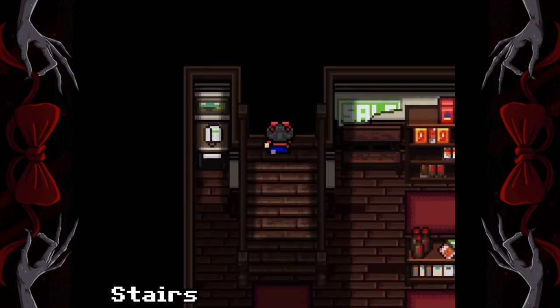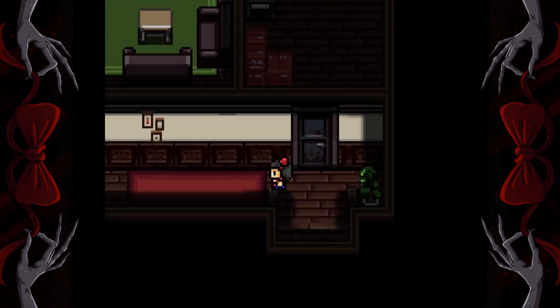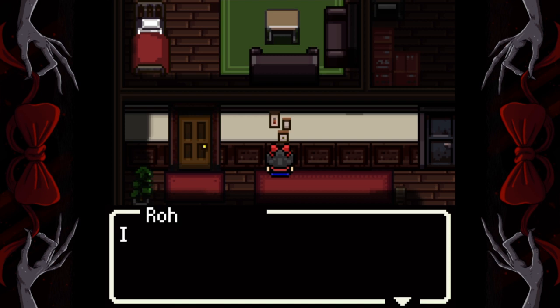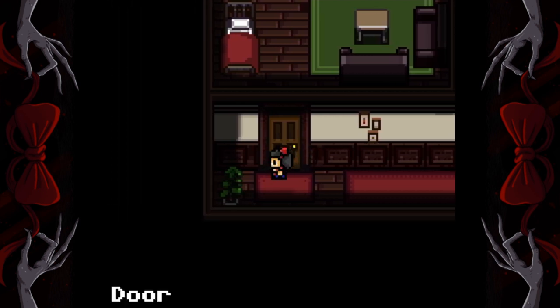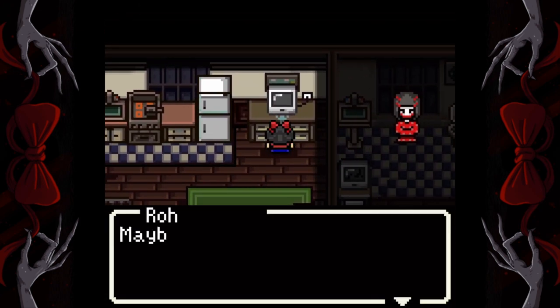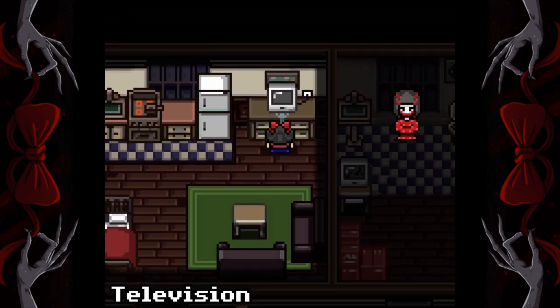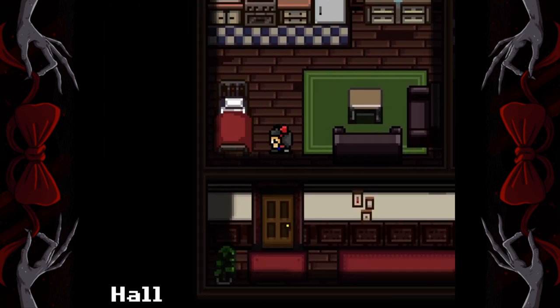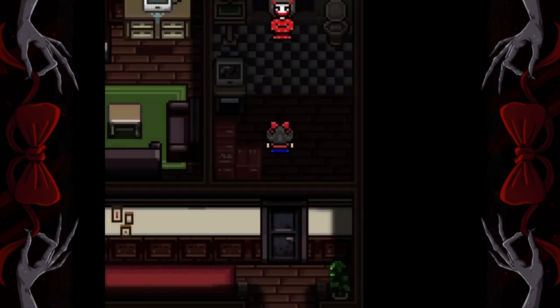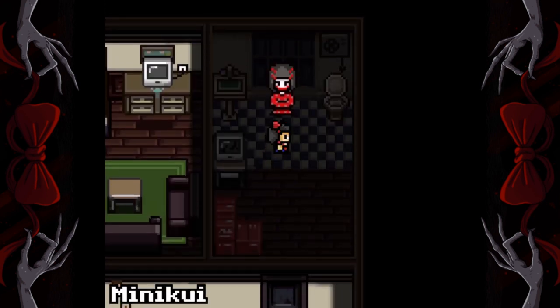Now go upstairs and pick up this photo from the wall. Go into the left door, go into the kitchen and interact with the television to get a power cable. Now go through the right-hand door of the storage room and speak to Miniqui again.